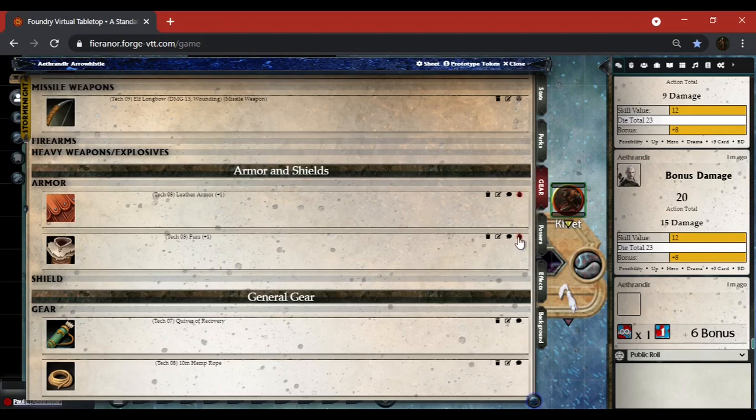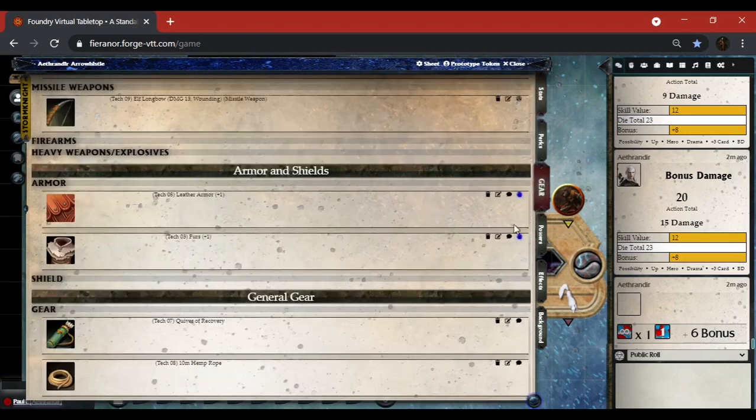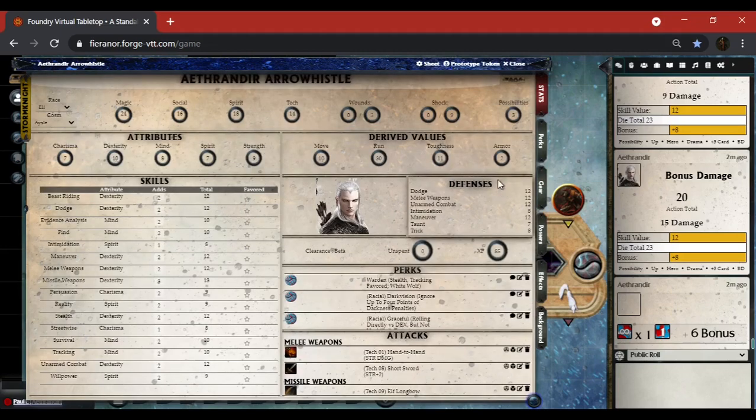Here are my armor and shields. You'll notice I don't have either of them equipped — when the toggle is red that means unequipped. When I click it to make it blue, and go over to stats, it shows me my plus-two armor and 11 toughness. I need to go back and deselect one because you cannot stack armor — interesting that it didn't remove the bonus when they were unequipped, so something to bring up with Matt and the team.